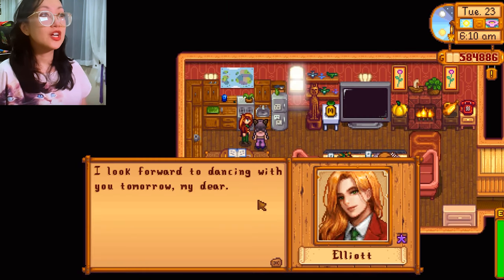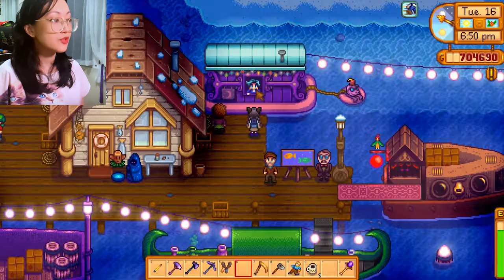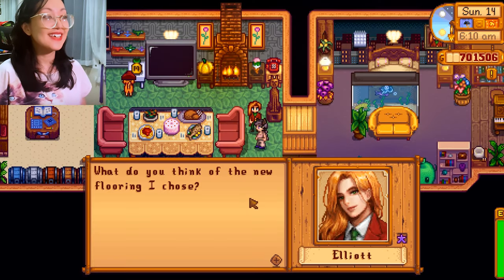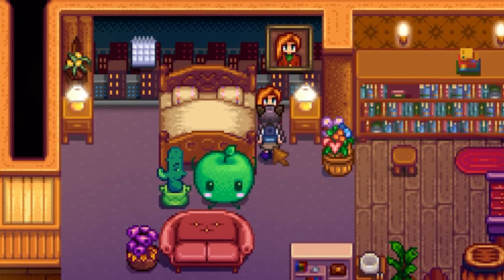If you're at 14 hearts with your spouse, there's a huge chance that their portrait will be available for sale through the traveling cart, being sold for 30,000 gold. Every time I see that, I feel like — bruh, this girl is trying to take advantage of my Elliot obsession.